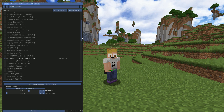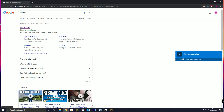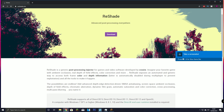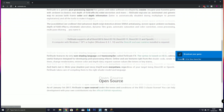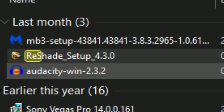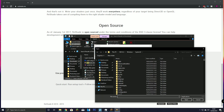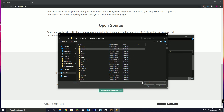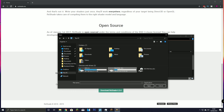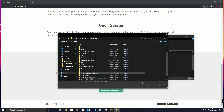Let me show you how to do this. First of all you want to search for ReShade — go to reshade.me and click download. I've already downloaded it so I'll show you how to set it up. It should show up as the ReShade setup. You want to select OpenGL because that's what Minecraft runs on, and then you want to find where your Minecraft is — it's usually under Program Files, not System32.